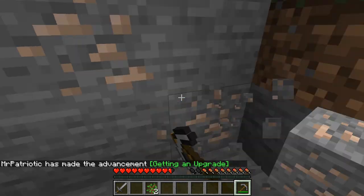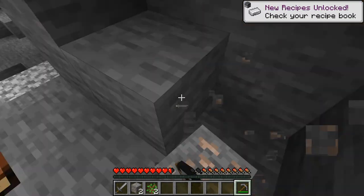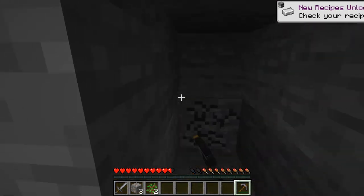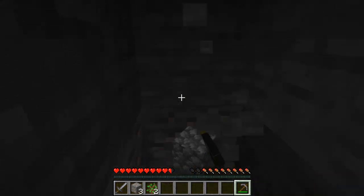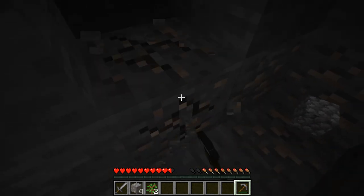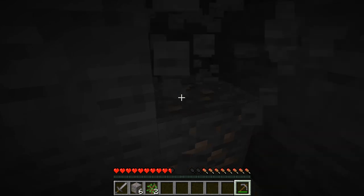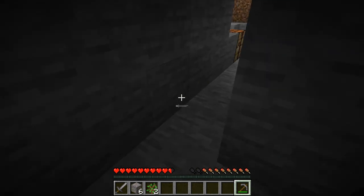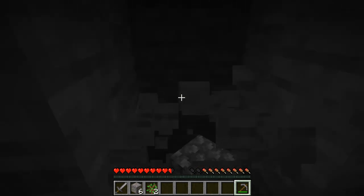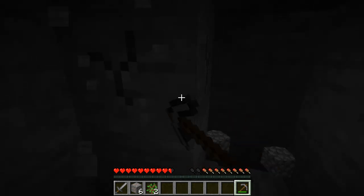I'm so used to playing Apex — I'm crouching, I'm jittering. Let's get stuck in and get into this place. Get a little bit of the house going here — that's the goal. Nice bit of iron, which is always useful. I'm very grateful to be finding this iron here. Then just make a little bit of a house, a little area to call home.